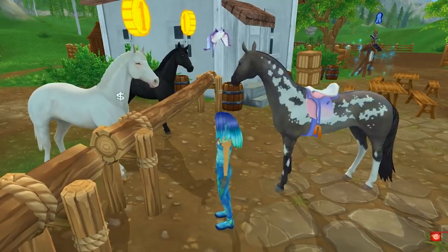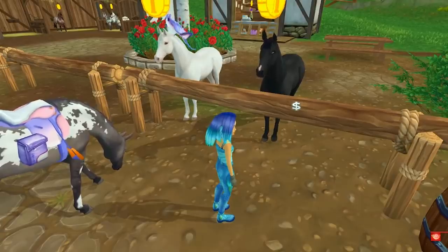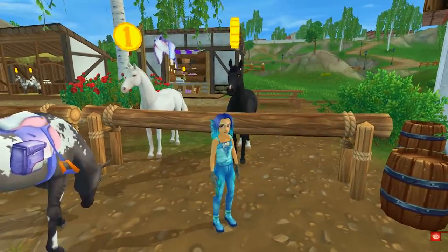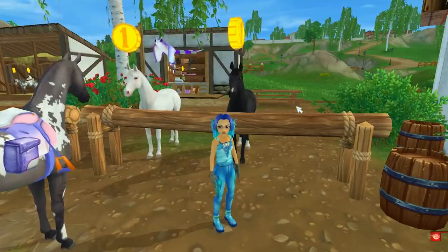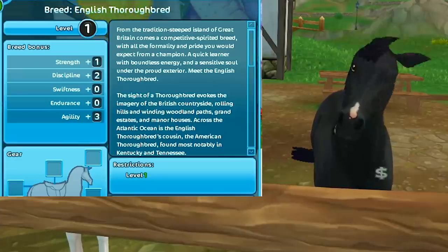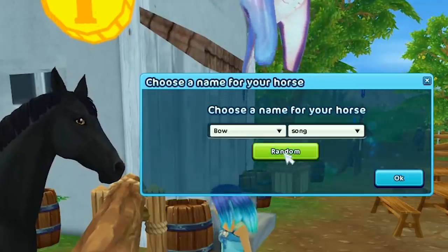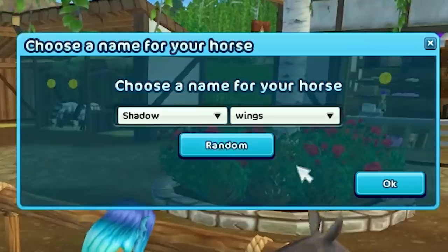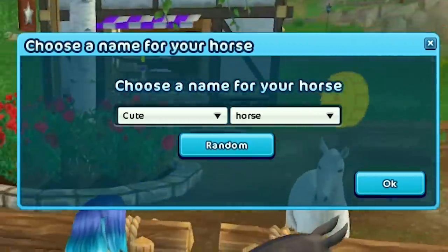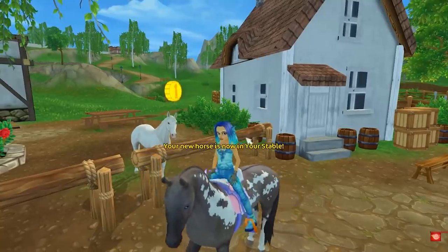Should I buy the white one? The black one? Or go get that bay one? The hardest part in Star Stable is picking which color horse you want. The second hardest part is picking a name — it takes me forever. We're buying the black one! Some name options: Bow Song, Cinnamon, Destiny, Storm Weaver, Shadow Wings. She's been purchased!